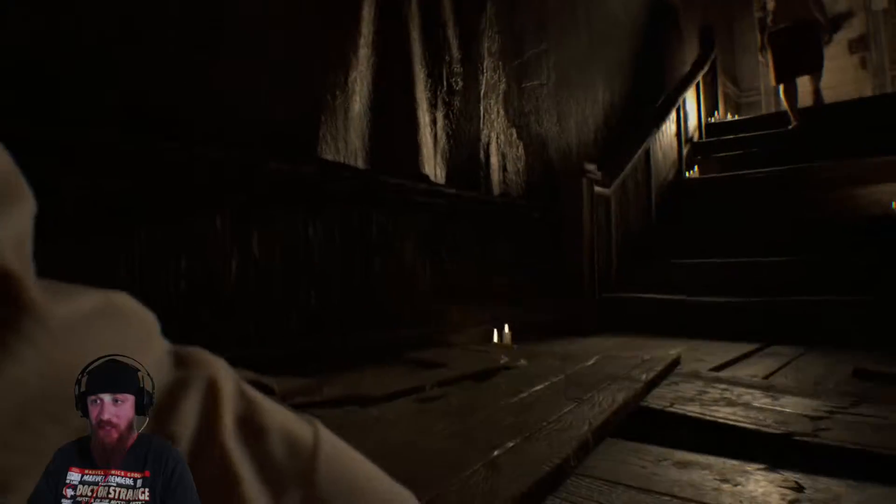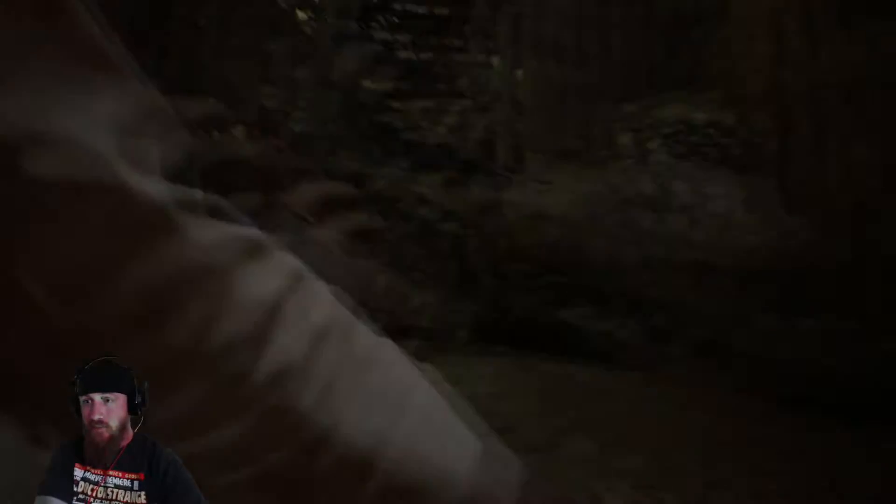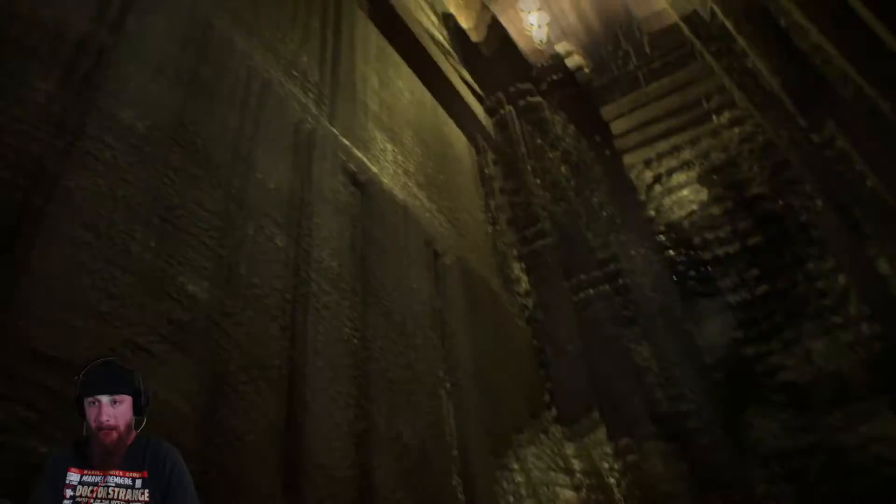Once you get to the door, as you can see Marguerite grabs you and throws you down the stairs and you'll end up falling in a hole. At this point you just want to take the flamethrower out, start flaming her, and then she'll eventually fall in the hole with you. Climb out and then you're able to open the door.